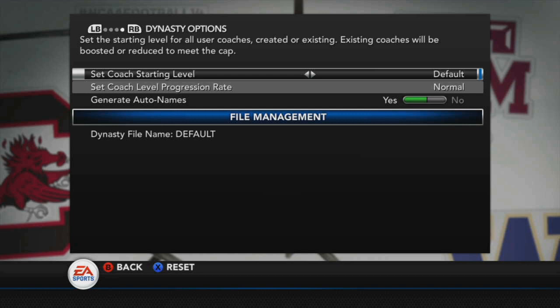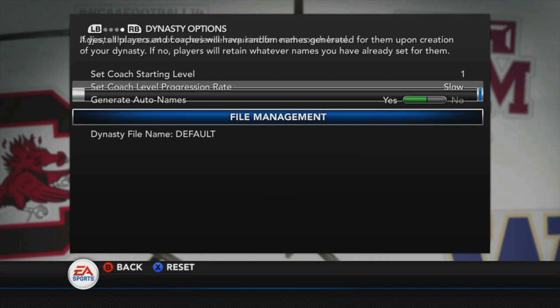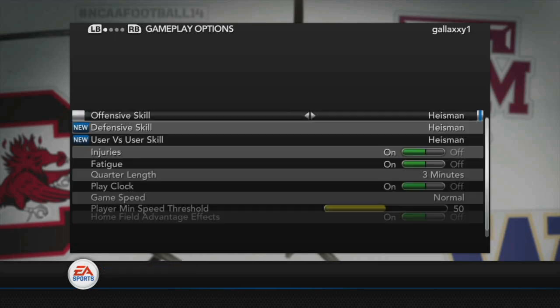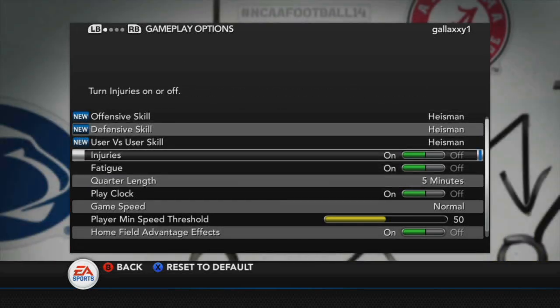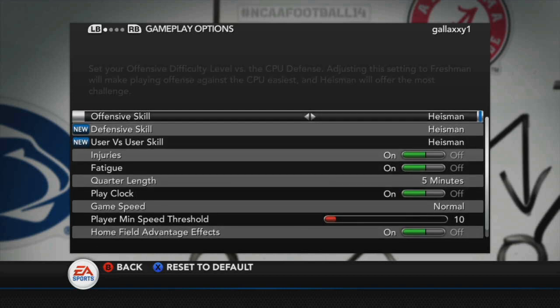I'm just jumping right in here. Setting the coach starting level to 1, coach progression rate to slow, auto name is off. Heisman difficulty, 5 minute quarter length, game speed normal, minimum speed threshold down to 10. All that stuff back to normal.